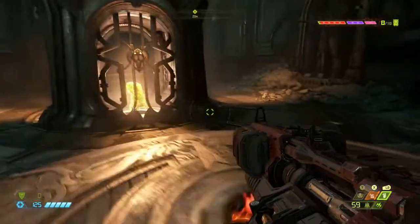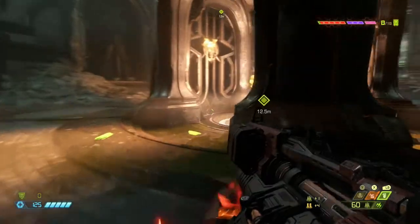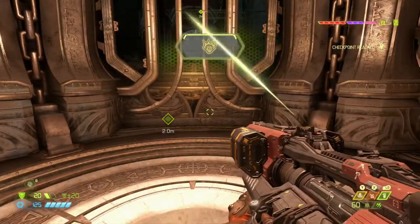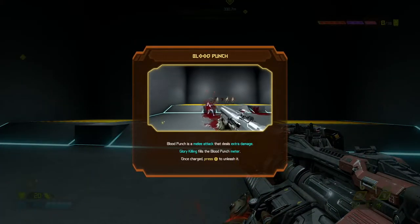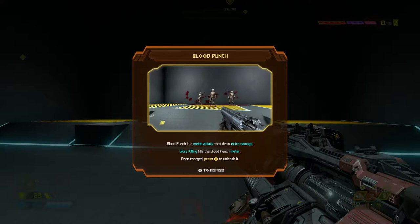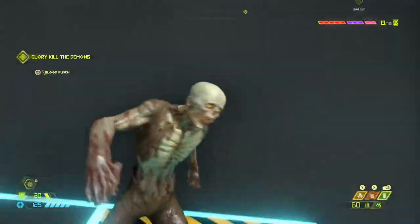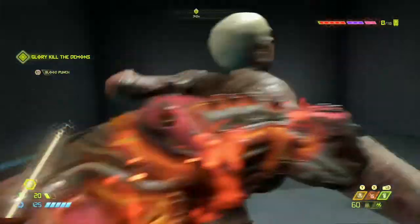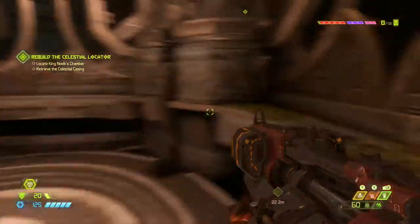This has a very Rage 2 feel to it. Blood Punch — it's a melee attack that deals extra damage. Glory killing fills the Blood Punch meter. Once charged, press right stick to unleash it. Interesting.